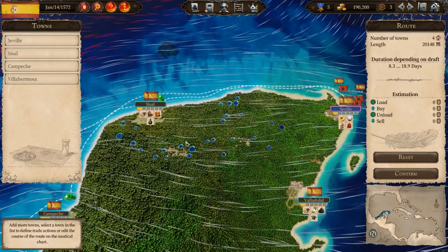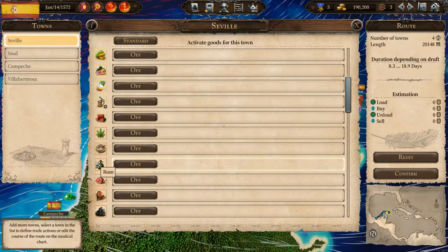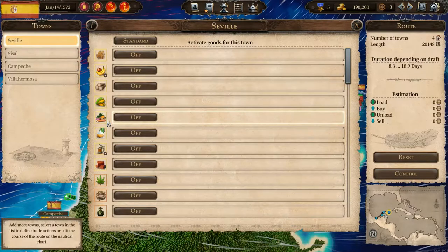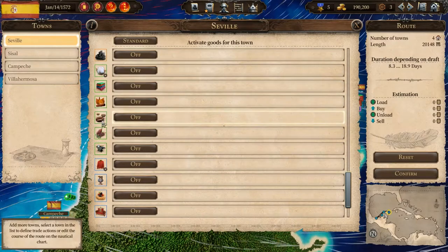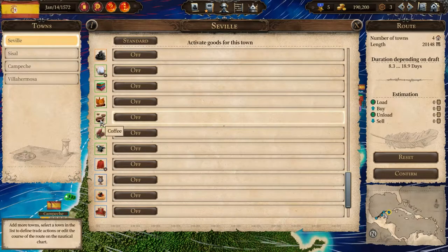These dotted lines we will come to later, but they show the path that your ships are going to take. The next step is to tell the game what we want our convoys to do in each town in terms of what they're going to buy or sell. We select each town in turn up here. These are all the tradable commodities within the game — you get the same list in each town — and you can choose whether you want to buy or sell them. Some have cogs next to them, which are the commodities that town is actually producing. As the game progresses you'll get more and more, up to seven commodities at the moment.